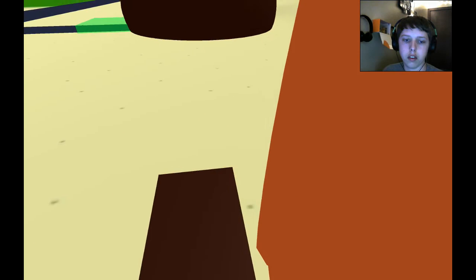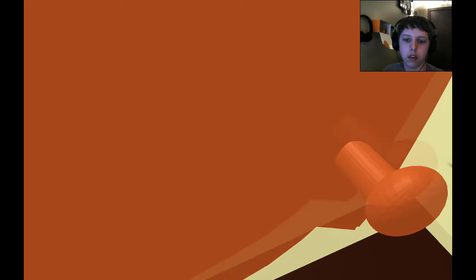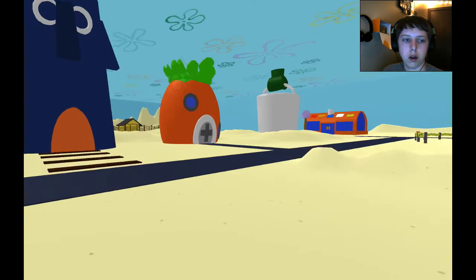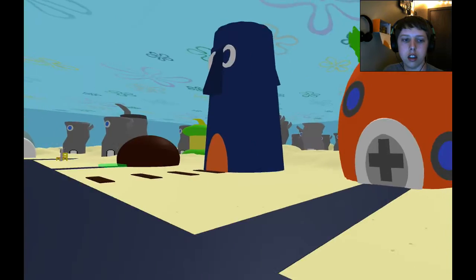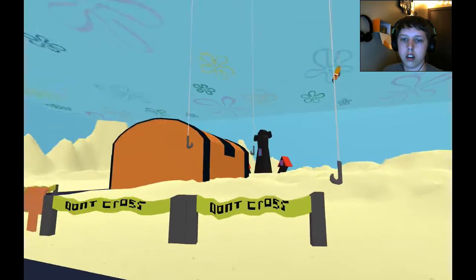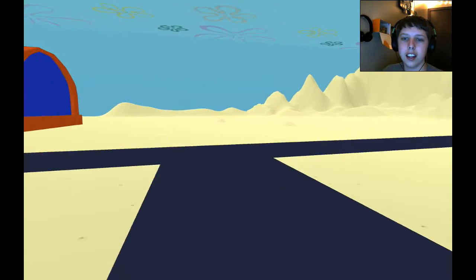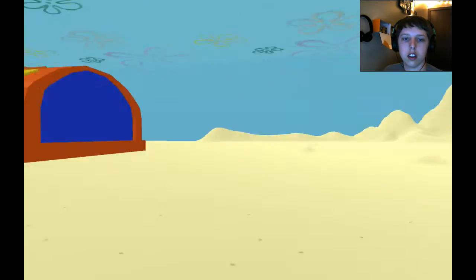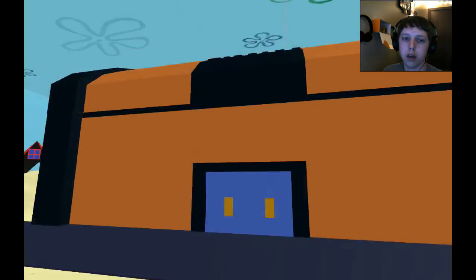Got Squidward's house — I just got stuck. Oh cool, I can run, that's probably a better idea. So we got SpongeBob's house right here. We go down the street, we got 'do not cross' signs. Oh yeah, this is dark, man, this is crazy. Let's see what's down here — it's like the supermarket place.